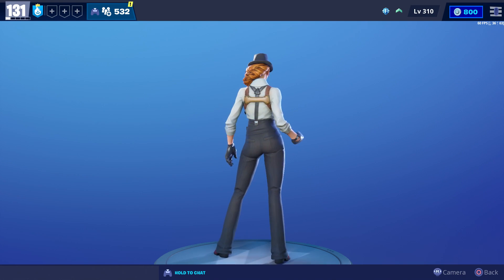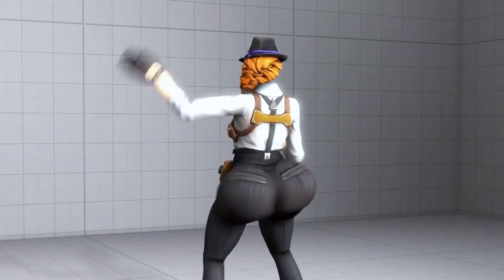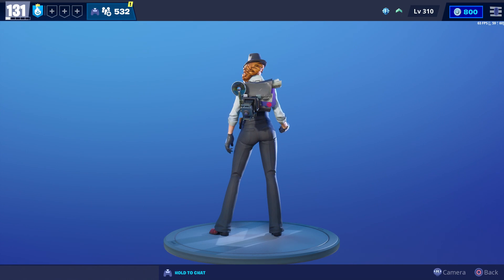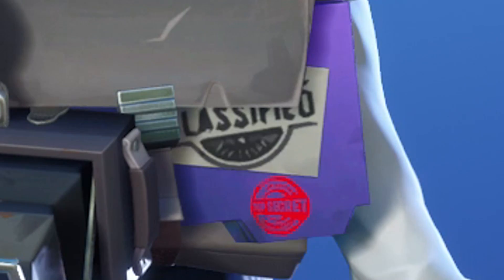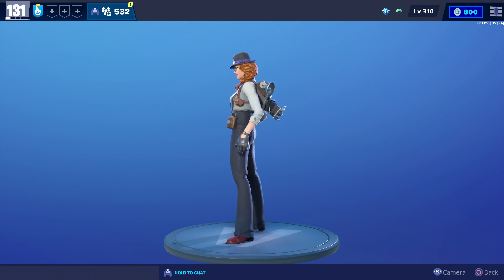Here's what she looks like before you upgrade her. We just maxed her out and the only accessory we got was this back bling. It sort of looks like a camera with a newspaper sticking out of it and it also has some classified documents. That's the only accessory we got and this is what she looks like when she's fully upgraded.